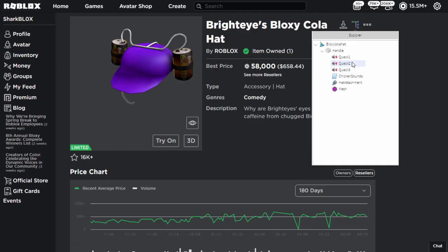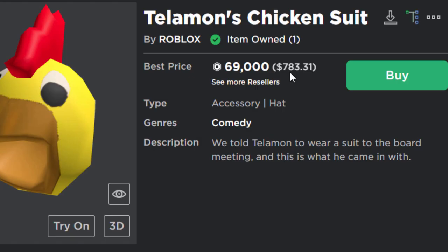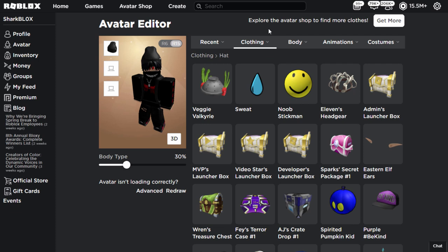The sound effect is supposed to be a slurping sound. For the second sound accessory I have Telamon's Chicken Suit, worth 69,000 Robux. This one has chicken sound effects, but it also says 'quack' — so it appears to be the same as the Bloxy Cola one. Maybe when Roblox were making these sound accessories they just forgot to rename the files.